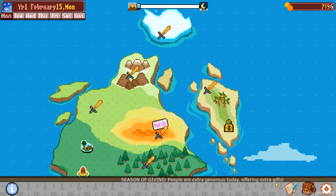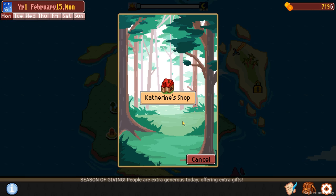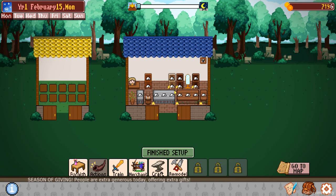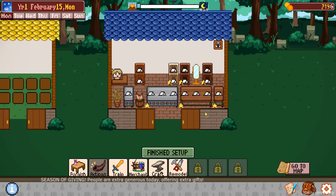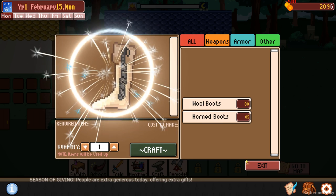People are extra generous today, offering extra gifts. That makes me want to go to the shop and sell stuff to people. We should do that. Let's make our boots - as many as we can. Six boots please. Yes. Craft. Boom, done.